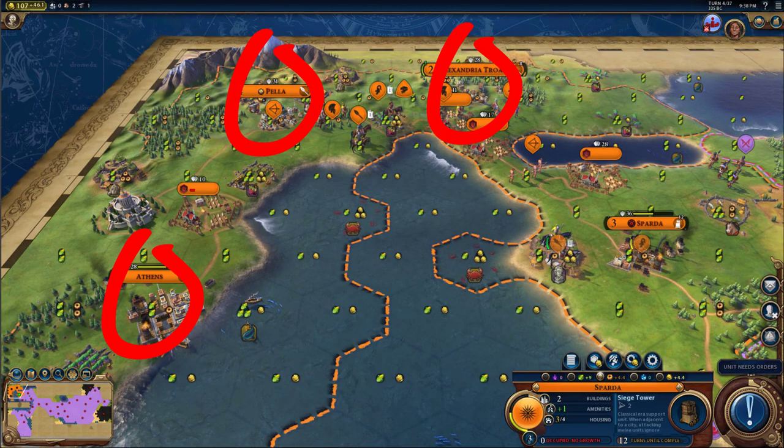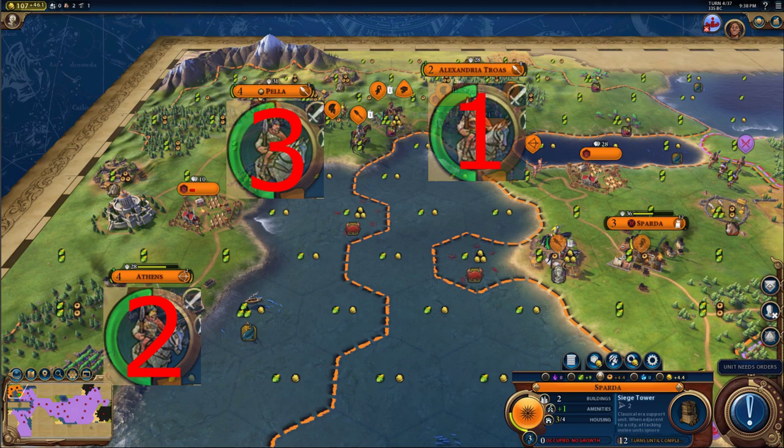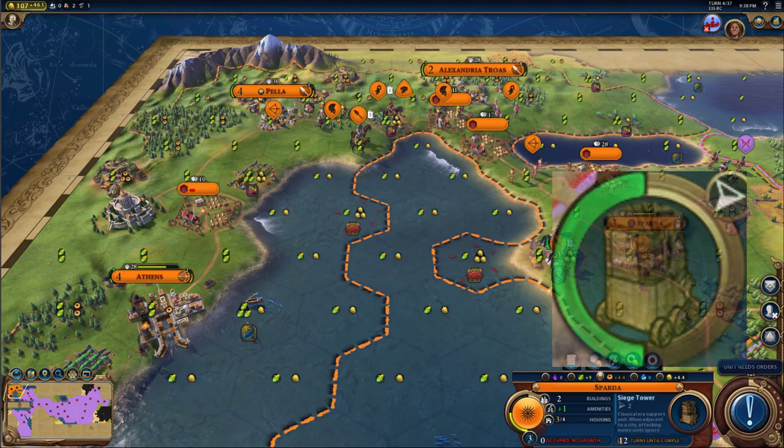Between Pella, Athens, and the first city you settled, those three cities will produce just enough units for your three armies — which is about a total of six Hetairoi. If you do it right, you should finish all six Hetairoi by the same turn, or around the same turn, as your siege tower.